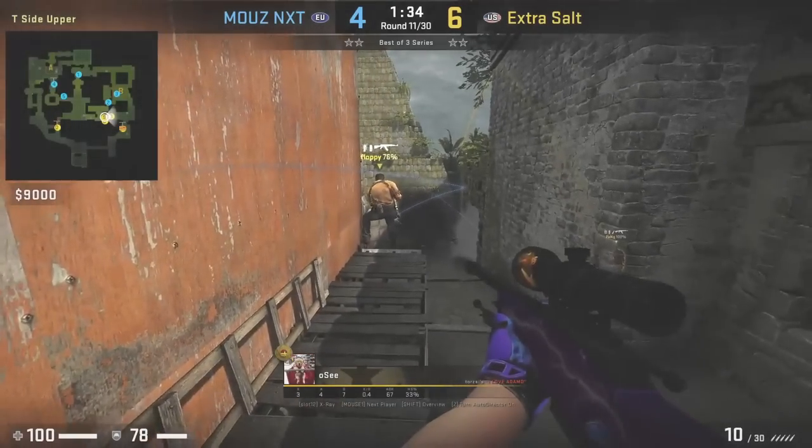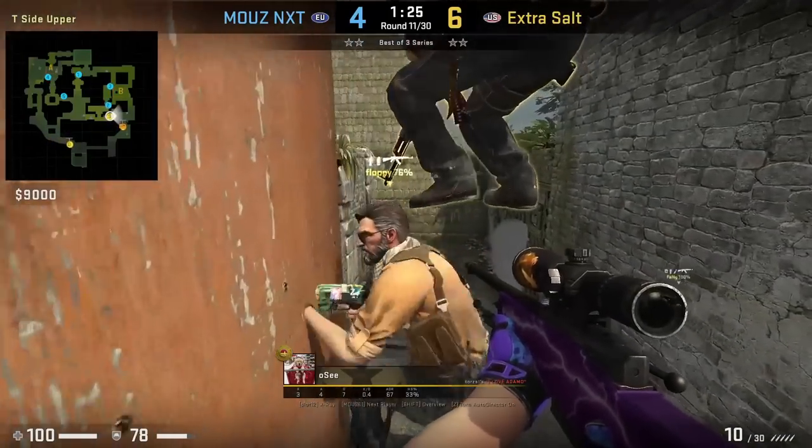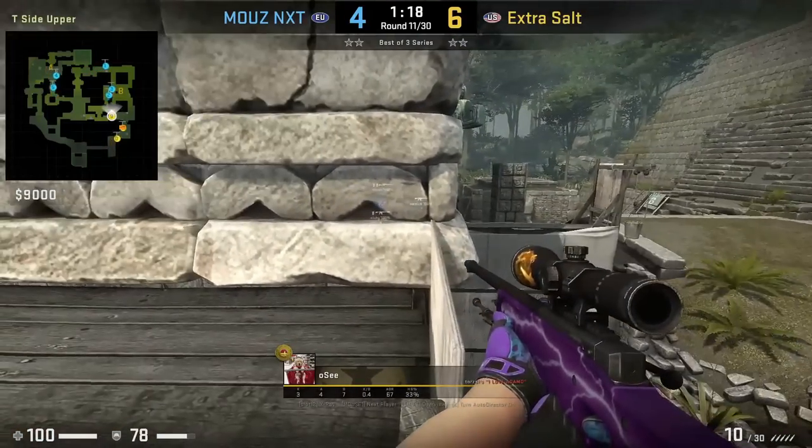Pain Gaming pull off a triple boost to kill the long player behind stairs. Extra Salt and OC use the same boost, however OC gets the kill into Exertion who is near the pillar. The reason Exertion pre-aimed the boost was because Mouse had a player inside Cheetah who heard the boost.